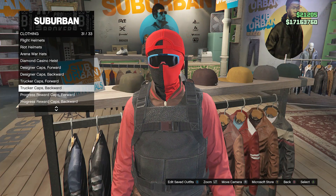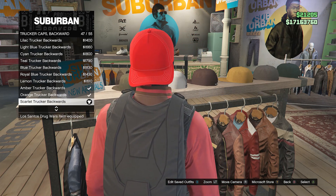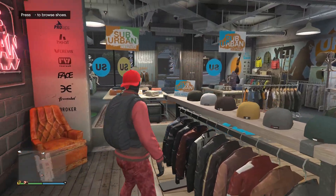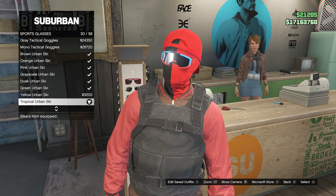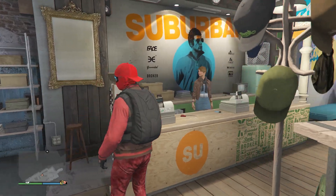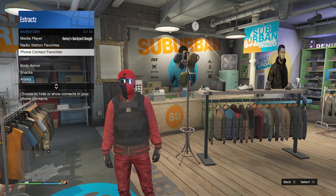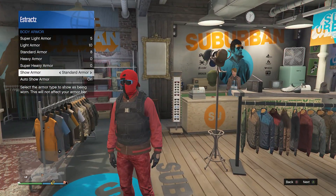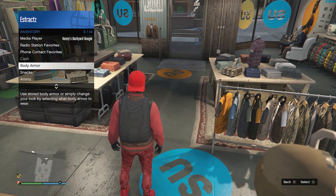Now that you have these sneakers, back under the shoe section, walk over here to your hats, scroll down until you find trucker caps backward on slot 31, and look for the scarlet trucker backwards on slot 47. Once you have this red trucker cap backward, back out of the hat section, go over here to your glasses, go to sports glasses, and look for the tropical urban ski on slot 30. When you have these sport glasses, back up the glasses section.